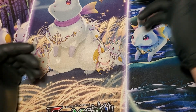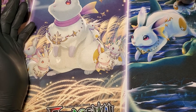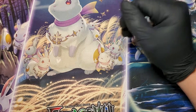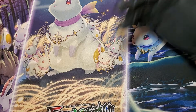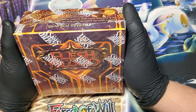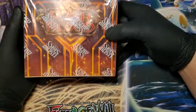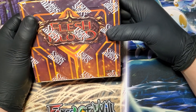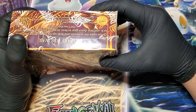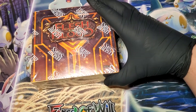Hey everyone, welcome back to Pack Rats TCG. I'm your host, Good Dr. Dan, and today I have a very special product for me, because I found a problem with it — it basically made it to where I couldn't invest into it, or I can't really sell it unless I want to take a loss on it. So we're going to be opening up a 1st Edition Crucible of War Flesh and Blood box. TCG lowest price right now is $780 shipped. That's right, we're going to be opening up a basically $800 box today.